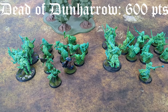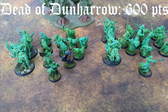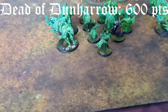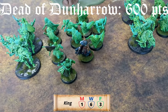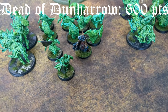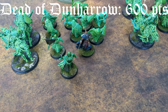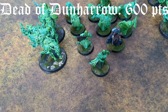I'm bringing the Dead of Dunharrow for you guys today. And just so you know, Sebastian knew what army I was bringing before he made his list, so he decided to bring the Mumak regardless. I don't want to hear any complaining about this being a hard counter. So I'll go over my list: we've got the King of the Dead, and all of my warriors are going to have shields — seven with just hand weapons. And then I didn't have quite enough models to make 600 points, so this Deadmarsh Specter is going to be moonlighting as an Army of the Dead model. Then we've got three models with spears and shield, and one with a banner.